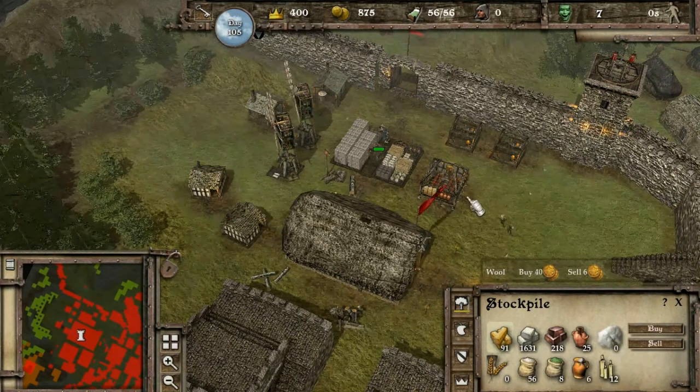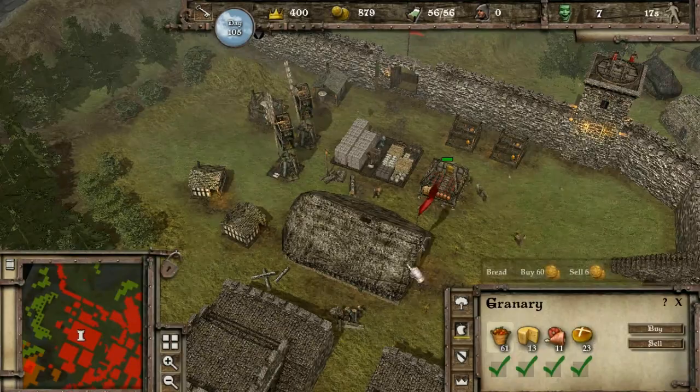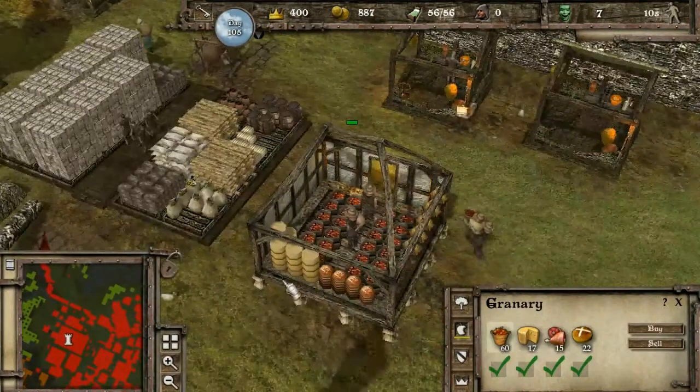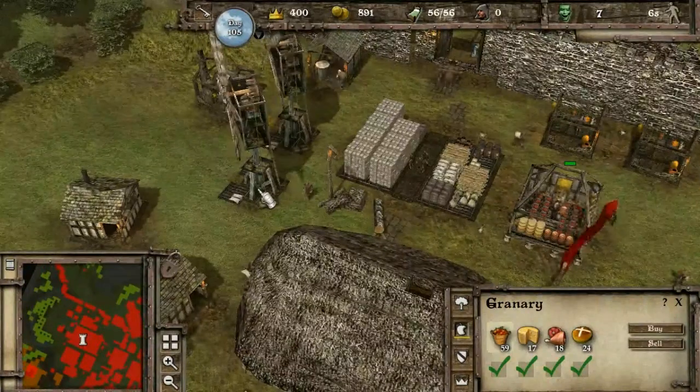How do I get wool? Whatever. This is the food stock just here. Got a lot of food in here. I could just go to town on there, just eating. So there's that.